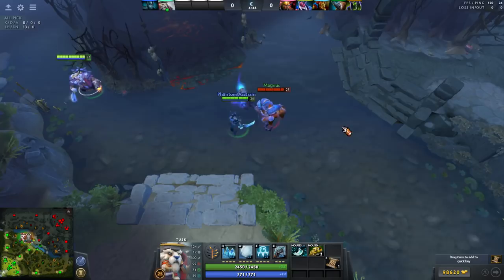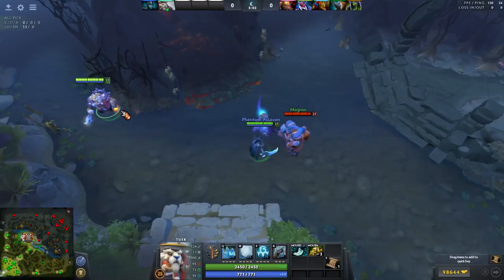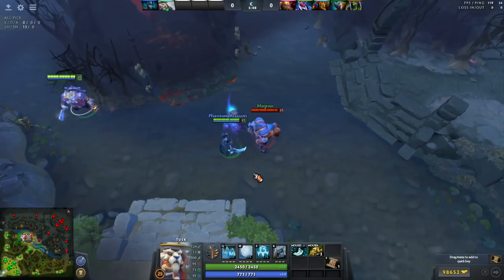Another AOE dodge example is Magnus's Reverse Polarity. If you can successfully dodge an RP, it can be very game-changing. If you see Magnus positioning to blink and RP your core, you can either meet him there and dodge the RP with Snowball, or blink in after and disengage your heroes out with Snowball.